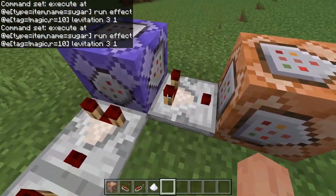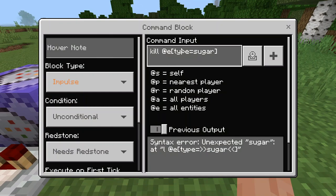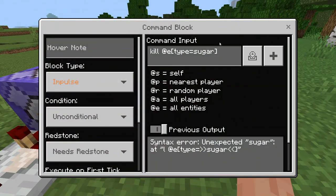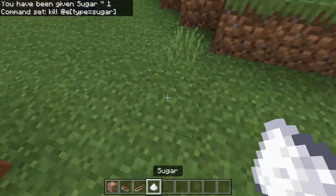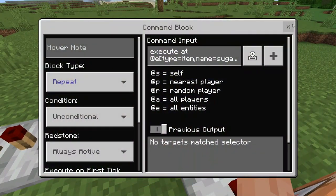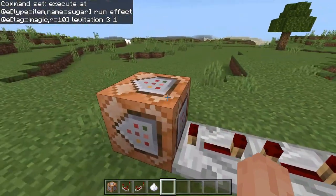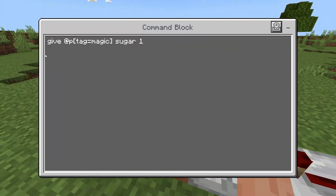When that is successful, it sends a signal to the second command block, which kills the sugar so it doesn't land on the ground. Then the signal travels through the comparator and the repeaters — acting like a cooldown — to the final command block, which gives one piece of sugar to any player who has the magic tag.